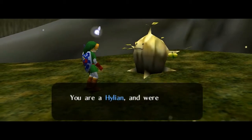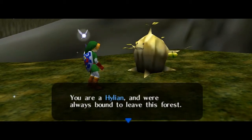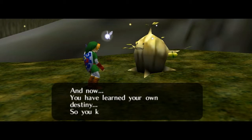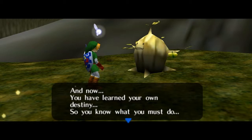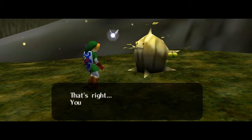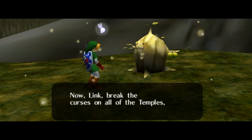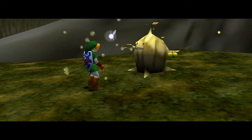"And now suddenly the Deku Tree is petrified — you are Hylian, and were brought to the forest. Now you will learn your own destiny. So now you know what you must do. That's right — you must save the land of Hyrule. Link, break the curses on all of the temples and return peace to Hyrule."